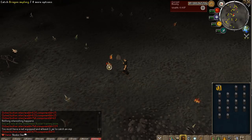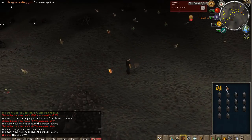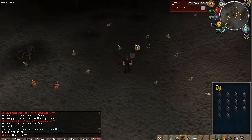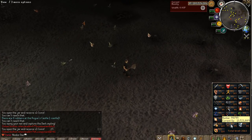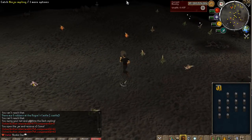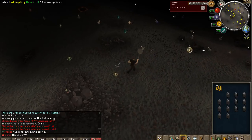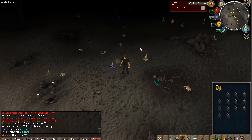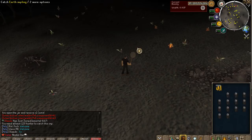You can catch these for experience — they give no loot at the moment as I still have to redo the loot tables. There are also some custom implings, like the dark impling which requires a higher level than 99 — around level 94 or 95. There are two more custom implings: one requiring level 115 hunter and the bane impling requiring level 120 hunter. These implings will be able to give you some good loot once I get around to finishing all of them, so definitely check out the wilderness hunter.